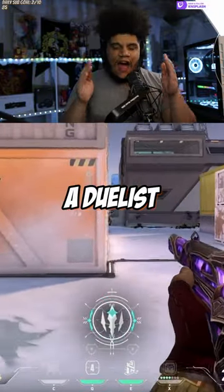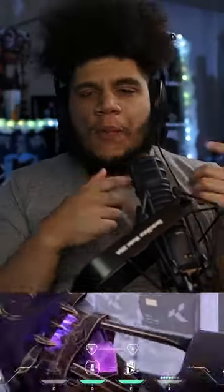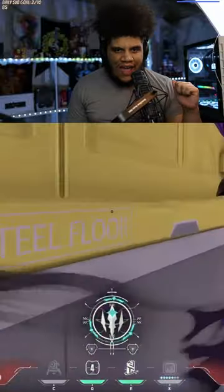InstaLock Duelist — a duelist that can move fast and get up close and personal, and then boom, pow pow pow, bang bang bang, pew pew pew. Trust me, I've hit that one before.